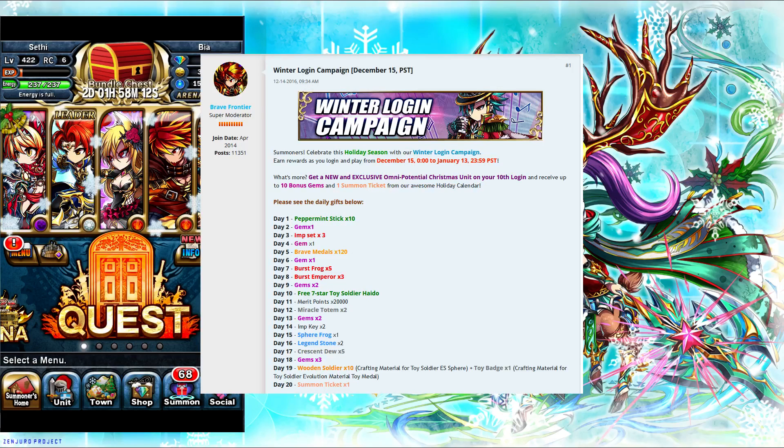We're doing the winter login campaign, which is basically you log in 20 days in a row and you get free stuff — and we all like free stuff. Most of this is pretty basic: peppermint sticks, tomorrow will be a gem, there's an M set times three, another gem, 120 brave medals, a gem, five burst frogs, and three burst emperors.